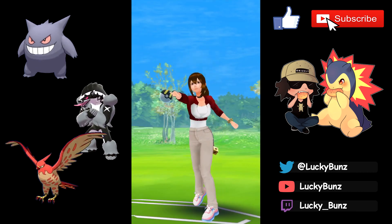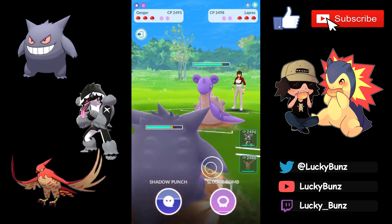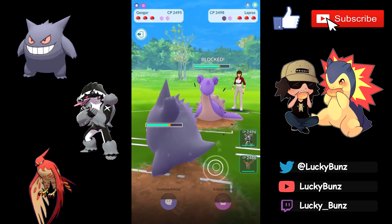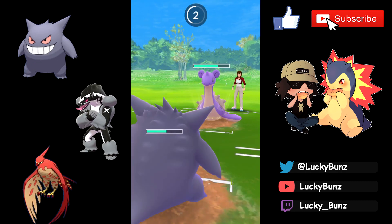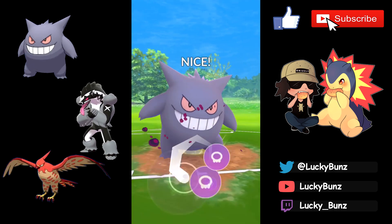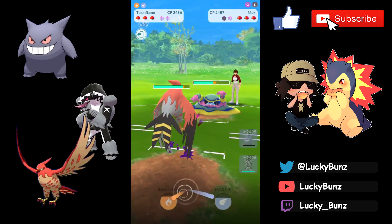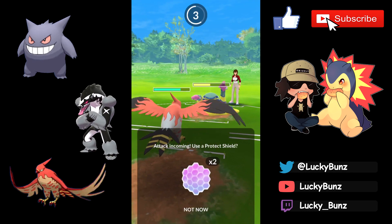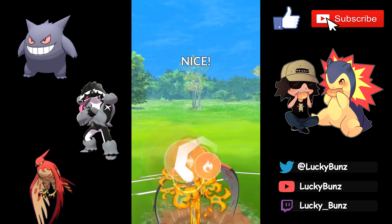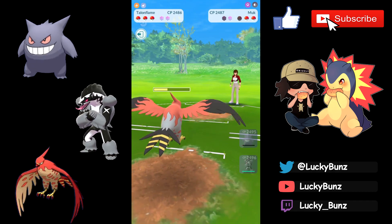Next match — a Season 6 prior Legend with a Lapras lead, not common in open Ultra League. We go for Sludge Bomb directly; they shield, that's fine. We get to another Sludge Bomb which is more than expected in the Lapras matchup. They come in with Alolan Muk so I swap in Talonflame, keeping Gengar alive as a potential sack swap. They throw an Acid Spray — not bad. Going for a Flame Charge to get the boost and farm down.